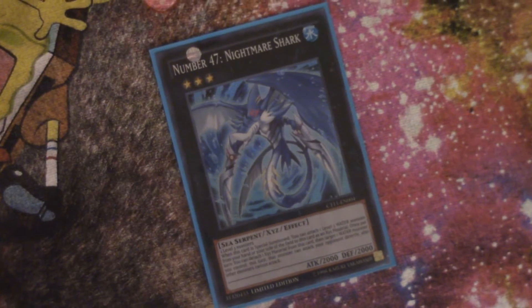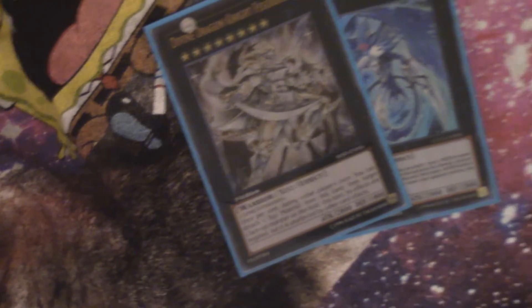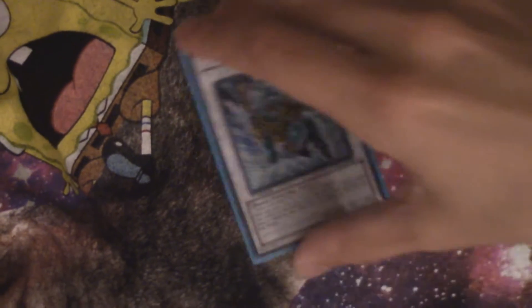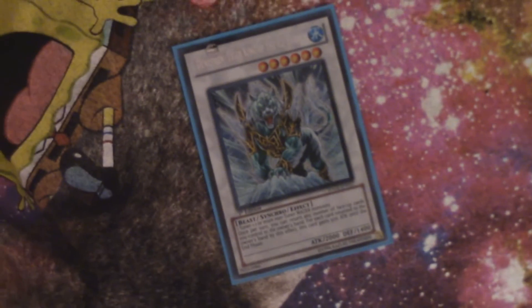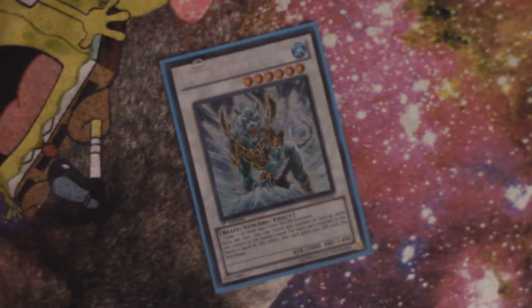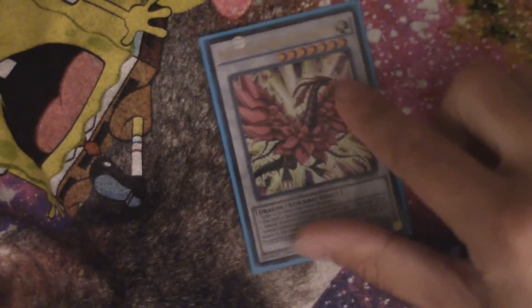For extra deck XYZs, we're playing one Number 47: Nightmare Shark because there are a lot of level three monsters to make him with and they're very easy to get on the field. I can also get level eights on the field fairly easily, so we're playing one Divine Dragon Knight Felgrand. The level six synchro we're playing is Daigusto Emeral — wait, actually it's Dewloren Tiger King of the Ice Barrier, who can make himself really big and help you get face-ups off the field when you don't need them anymore.